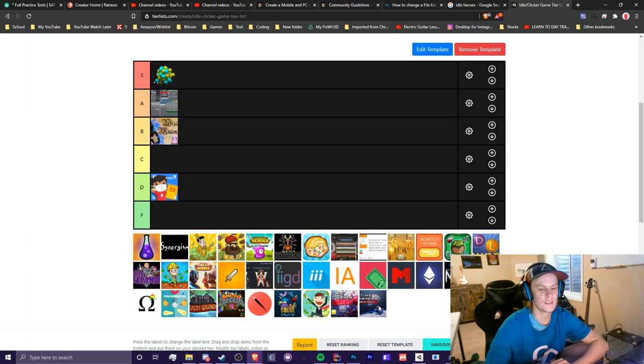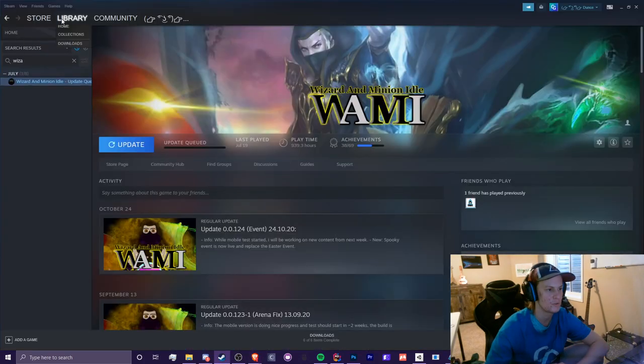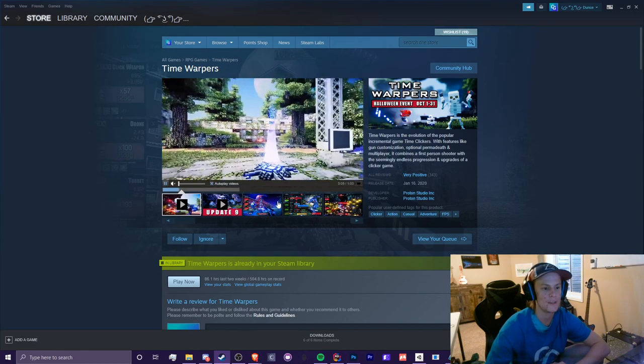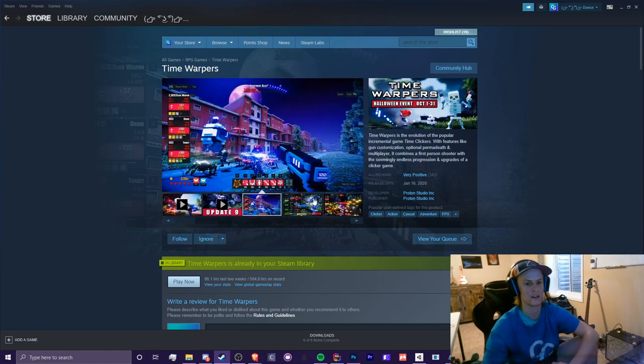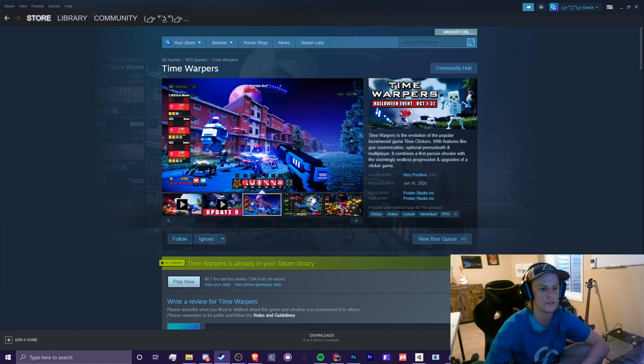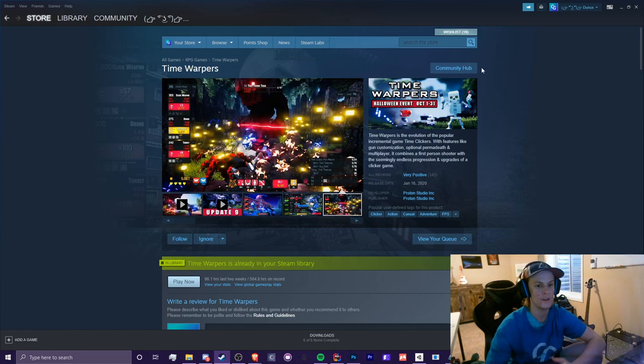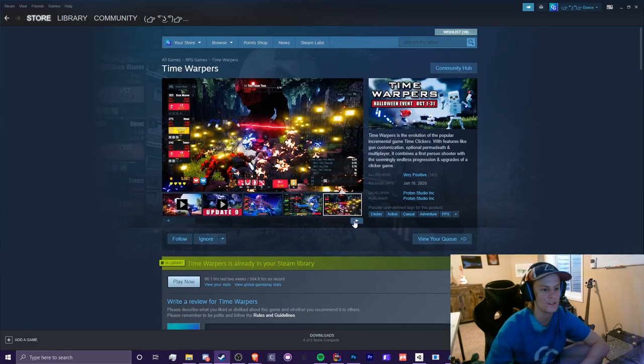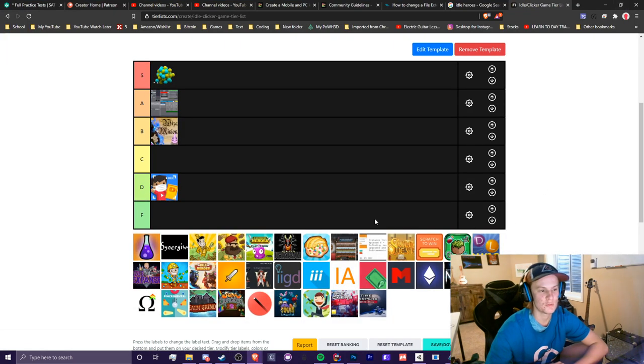Time Warpers is a paid game at $20 on Steam. The graphics are amazing and I really loved how different it was — literally turning an FPS into an idle game, which was a really cool concept. However, $20 is a bit too much for what it is, because it's basically playing Time Clickers but with slightly different content in an FPS style. I'd give this one a B tier. Time Clickers is similar but free and not FPS-style, with some different upgrades — I'm going to give that one a higher B as well.